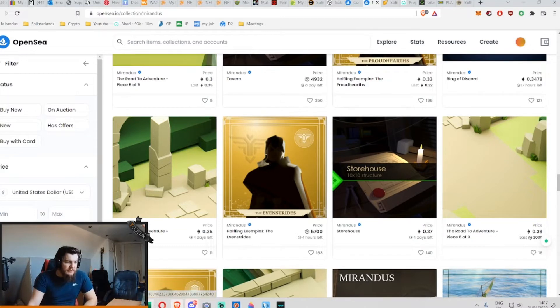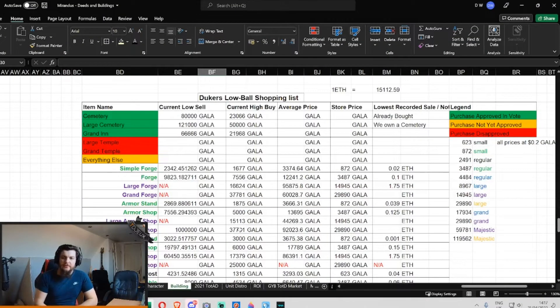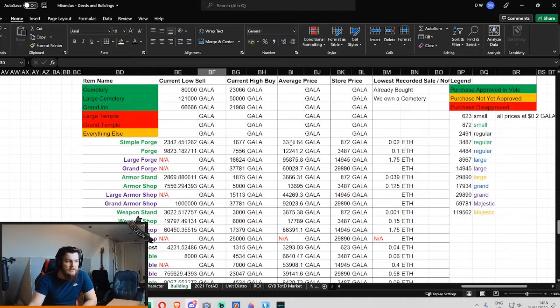I've got an Excel sheet for you guys to look at, because this video isn't just me spitballing — this is my proprietary spreadsheet that I have put all of the buildings within Mirandus into, except some of the majestic ones. For the purposes of this video it's twofold: primarily it's for the Dukers to see what we want to buy next, but at the same time we might as well help some of the new players get their heads around what might be a good deal.